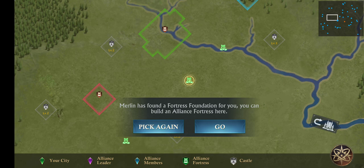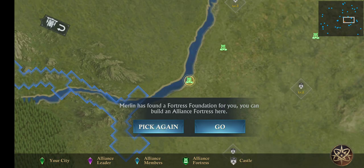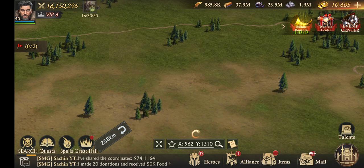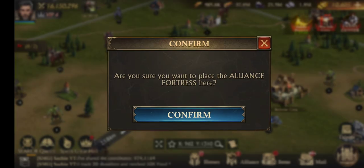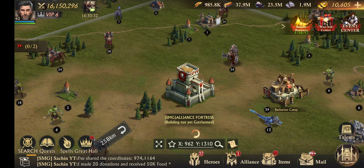I am now going to build here. This is our fortress foundation, which you can only see through the kingdom map. Now let's build this fortress foundation - click 'Build Fortress'. It will not take much time, just one second, and your fortress foundation is done.